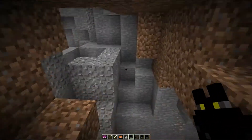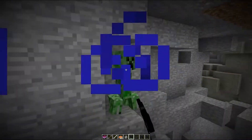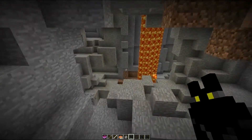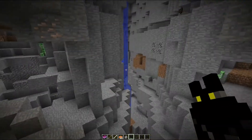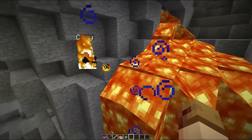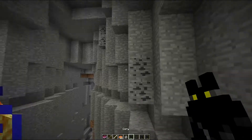Hopefully we don't run into a creeper any time soon. I've just accidentally pushed a button. Creeper! This is actually where I found my first couple of bats. And lava is bad for them — if I hit him I can save him.